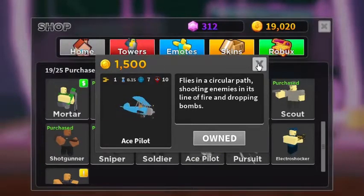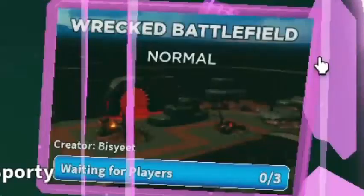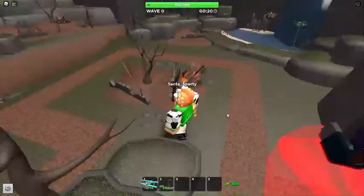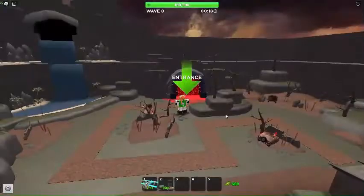Let's get on to a map. Always make sure to go to the Wrecked Battlefield, because no matter what, this is where you are able to do the strategy. Let's go into the Wrecked Battlefield. So right now, as you guys can see, we are on the Wrecked Battlefield map.